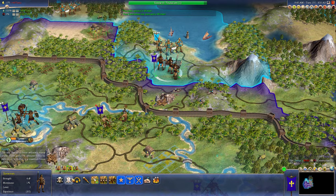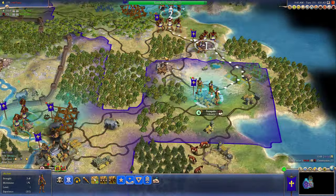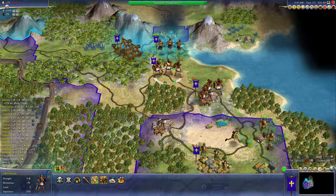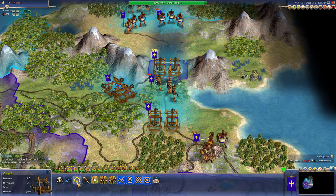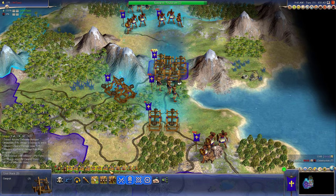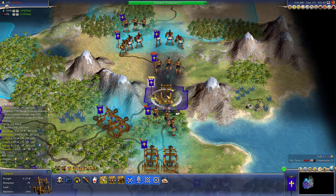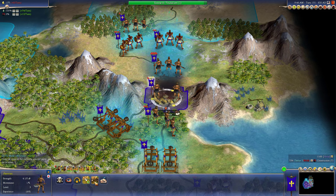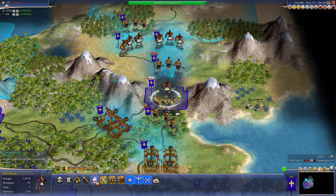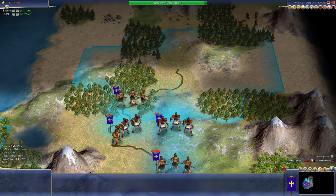Automate these workers. Defend this guy. I'm going to send him up. I'm going to heal up as much as we can. But send all the healthy guys up. Leave our medic. Send the rest of the guys on up. And I'm going to heal up. Upgrade my catapults. Heal him up. Just keep pressing the attack. I just want this guy to scout out.